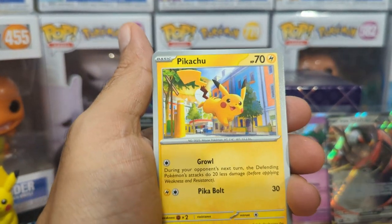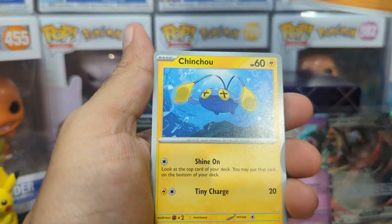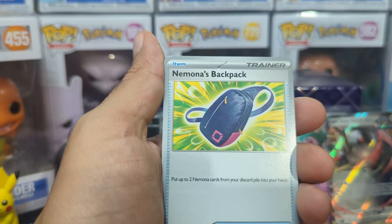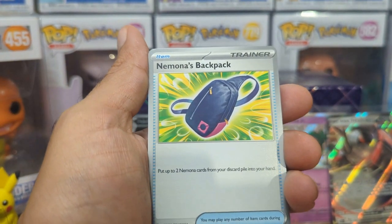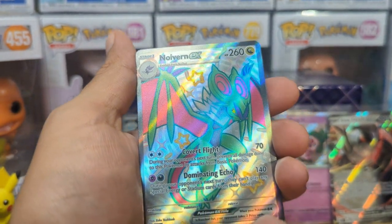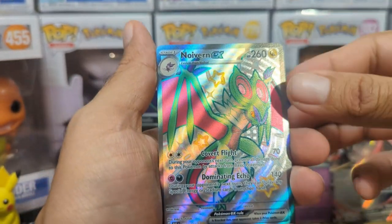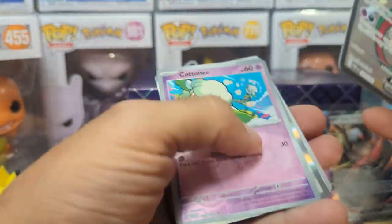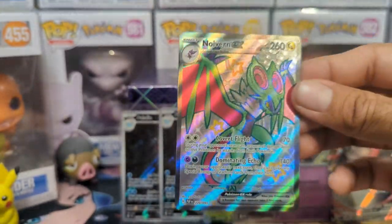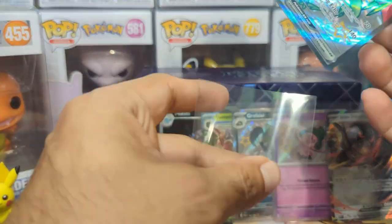So we're going to start off with a Pikachu — hopefully that's a good sign. Pikachu, we have Greavard, we have Fanfee, Chinchou, Atticus, Donphan, Nimona's backpack. Alright — we got a full art! Not too bad. We got the Noivern. Pretty sick! Cottonee, and then a Revaroom. So we did get a full art. I was worried we weren't going to get anything, but that is pretty cool looking indeed.